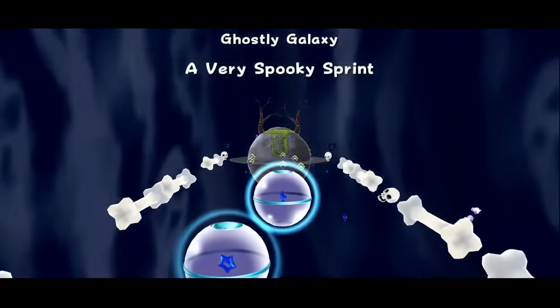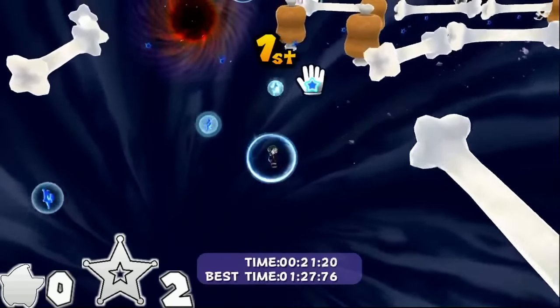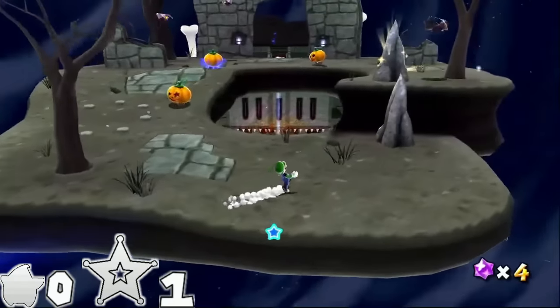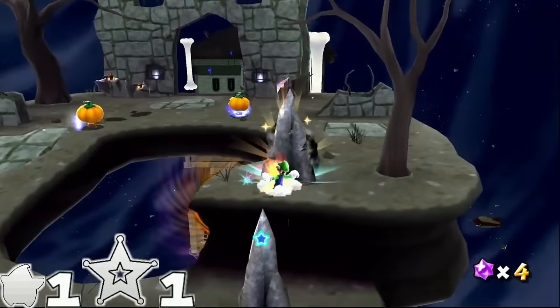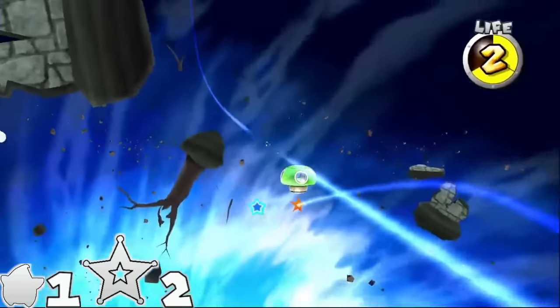A Very Spooky Sprint has only two launch stars, and the titular spooky sprint makes heavy use of pull stars, so it isn't very hard — two spins. Its secret star, Madder Splatter Mansion, only adds one extra spin to break the stalagmite containing a launch star. Three spins.